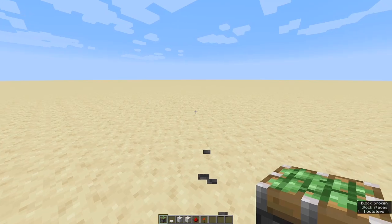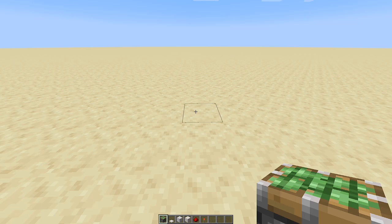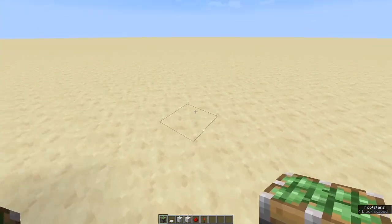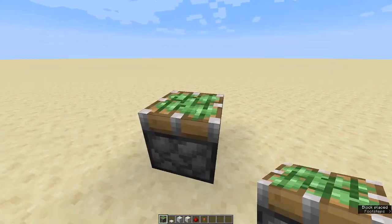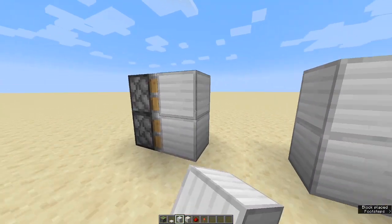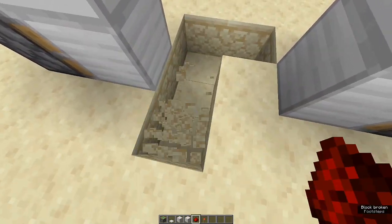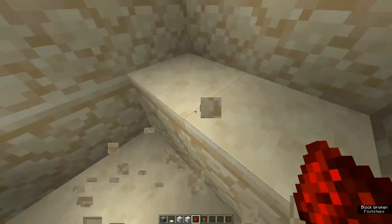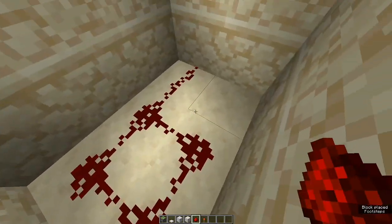I am George Does Random and anything I do is random. We're going to start off with two pistons on both sides. We're going to have a gap which is four blocks for each side, so that when you place your door blocks it looks right. Then you just fill off the platform right here.